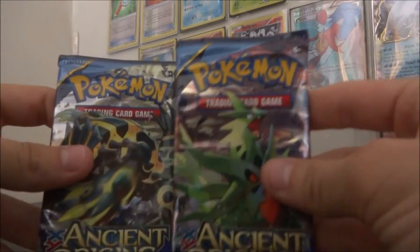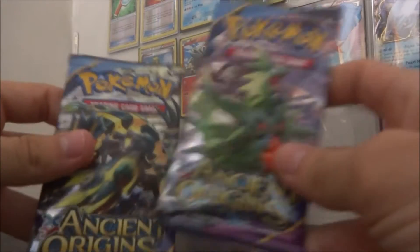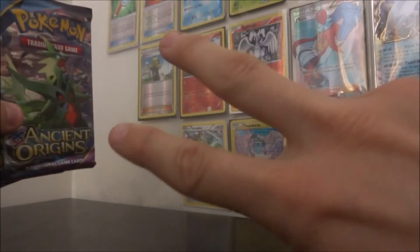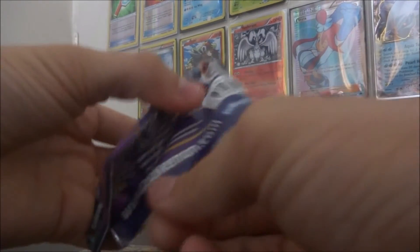Hey, I'm Untraceable and welcome back to another booster pack opening. I've got two Ancient Origins packs to open — I just went out and bought them and we're just going to continue with the route. This will be Route 2 to Lugia, Route 2 Episode 2. That was a little bit of a fun thing to do, so we'll start opening them now. Very excited to get into this.